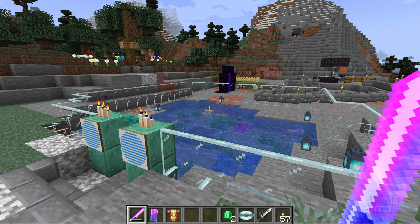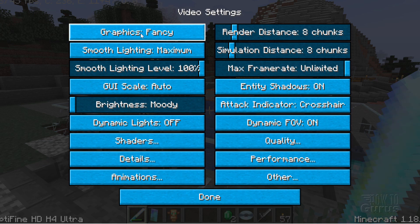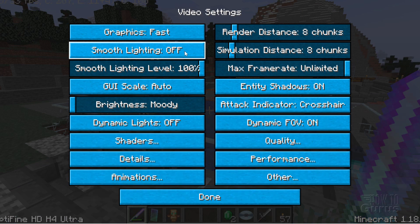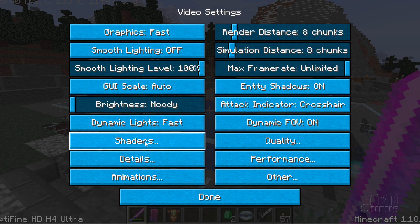Let's go back to OptiFine and take a look at the settings in Video Settings. On Graphics, you can go faster by clicking it down to Fast. On Smooth Lighting, you can turn that off — it'll speed things up a little bit. These others are okay to leave as is. Dynamic Light, you can leave on or off; I'll go to Fast. I haven't found much of a difference there. Leave shaders off — that's pretty important.